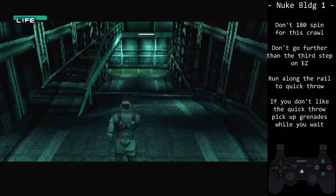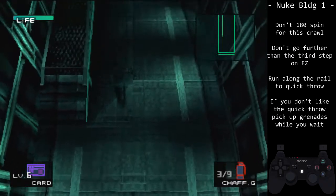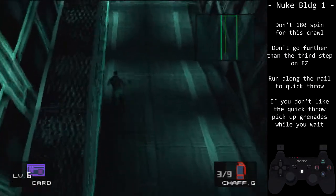The nuke building's first floor, on any percent and all bosses' first trip. This room is trouble. Getting spotted will likely cause a game over.